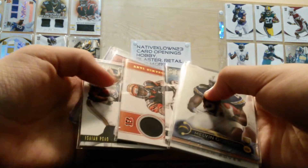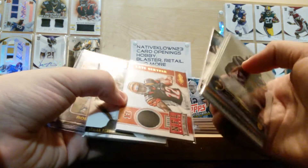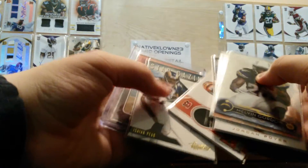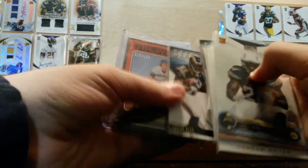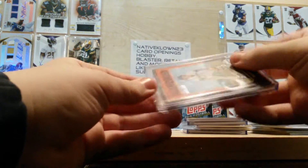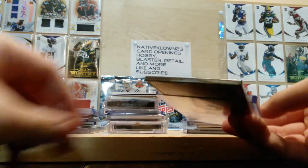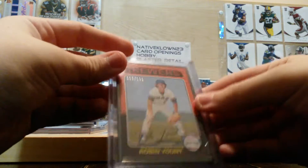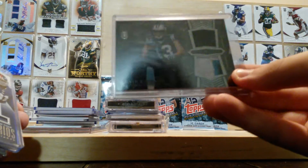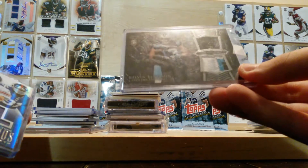Jarius Wright Patch. If you're interested in any of these cards, just let me know. Mohamed Sanu, Isaiah Pead, and Robin Yong. The border is metal — pretty cool. It's numbered out of 199, printed auto. Kelvin Benjamin, triple color patch.